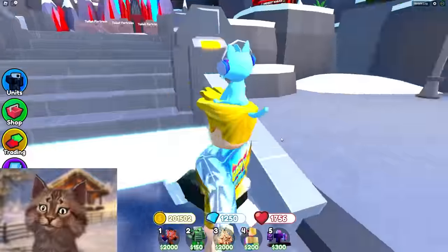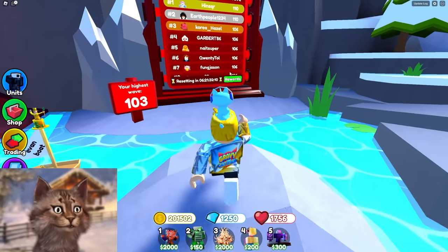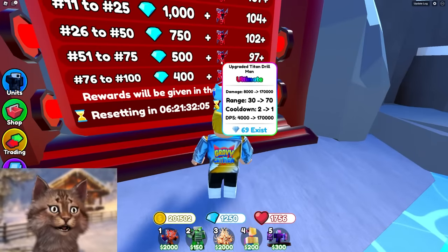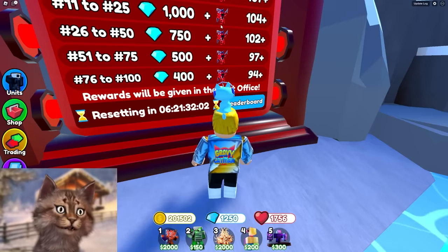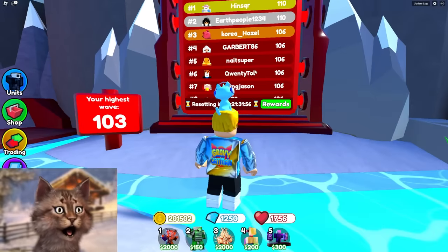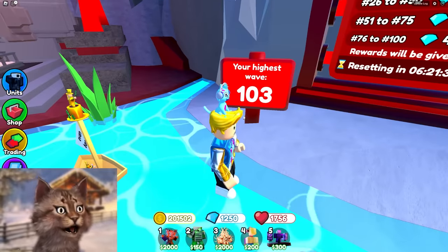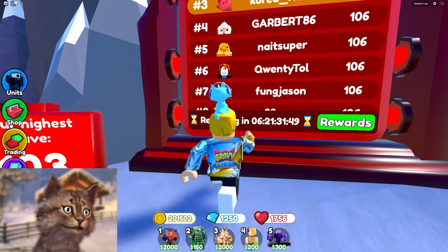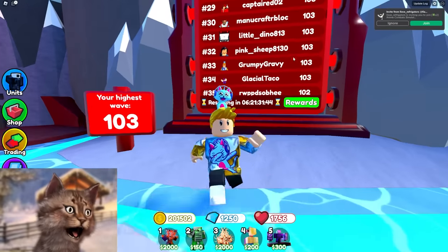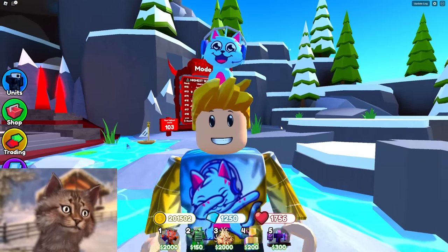What's up guys, we're back on Toilet Tower Defense and today I'm gonna be hiring a Toilet Tower Defense pro — someone that actually has this new unit, the upgraded Drill Titan Drillman, the strongest unit in the game. Currently only a few of them exist, but if you get this, you can get so high on the leaderboard. So we're gonna hire someone to carry me. Currently I'm at 103, which puts me at number 33 on the leaderboard, but I want to get way higher.